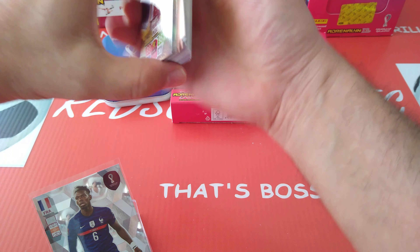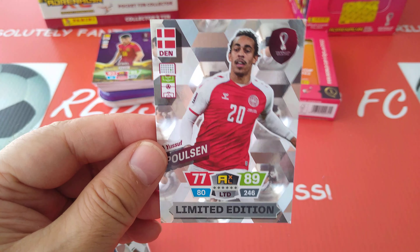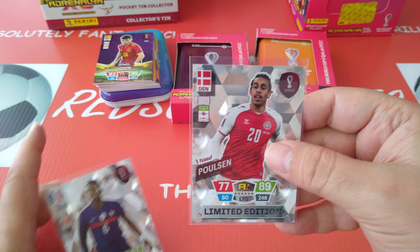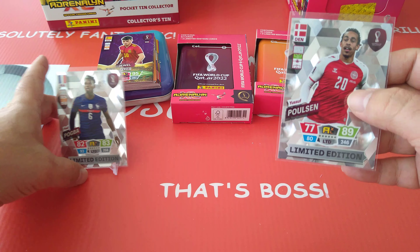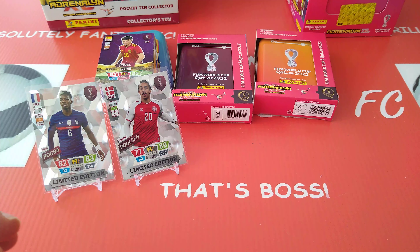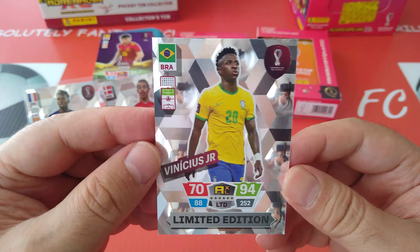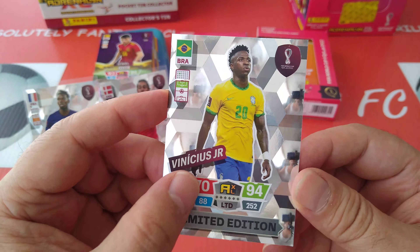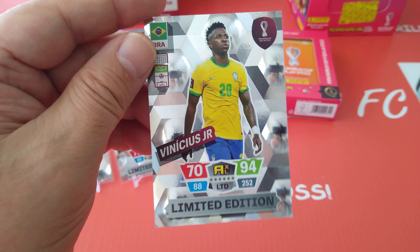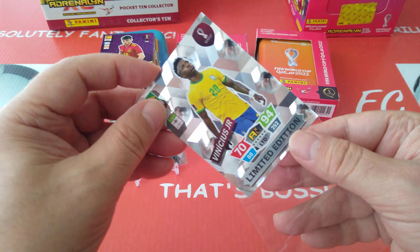Let's have a look at our limited editions from the blue tin. First one is Paulson, Danish International — a Nordic limited edition, and it's gonna be all Denmark since they're the only Scandinavian country that reached the World Cup. Our last limited edition: Vinicius Junior, Brazil's new goal machine and Real Madrid of course, rated 70-94-88. Fantastic player. If TAA had marked him at the fast stick, he would not have scored against the Reds in the Champions League final.